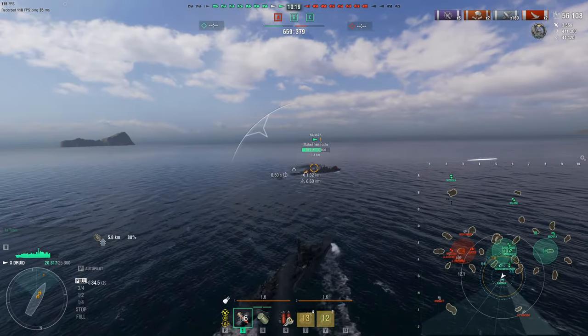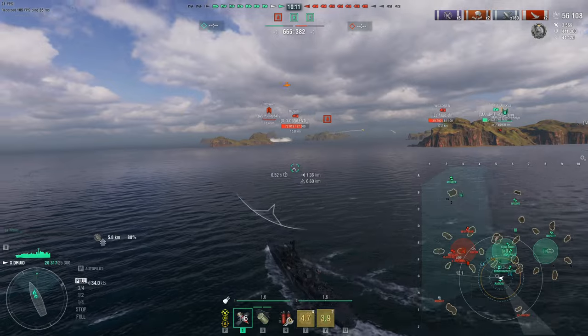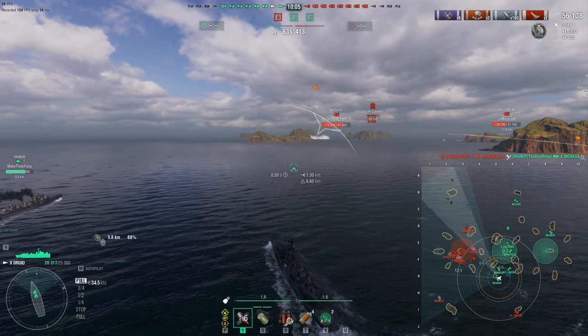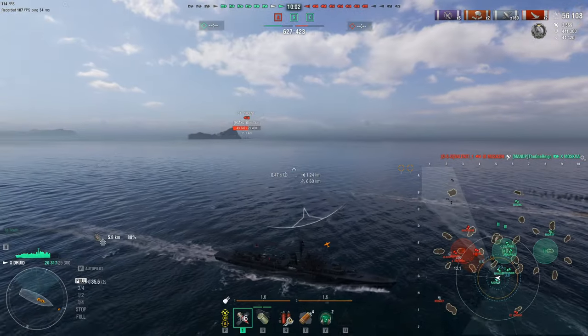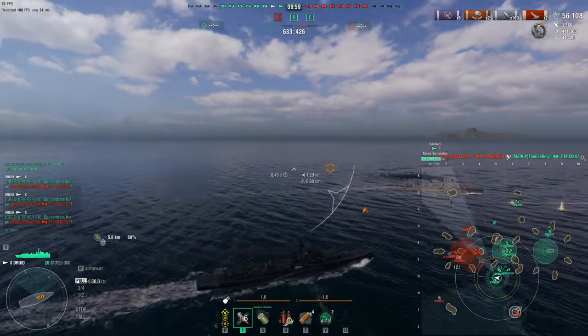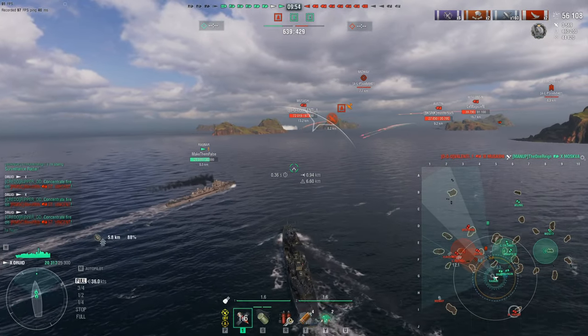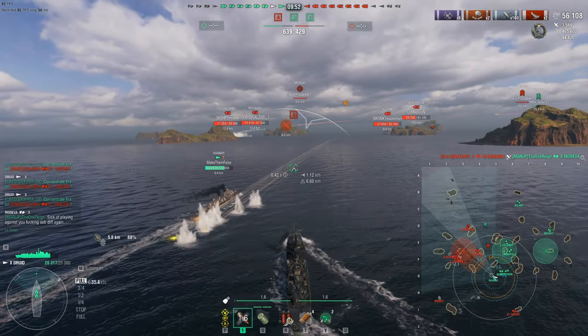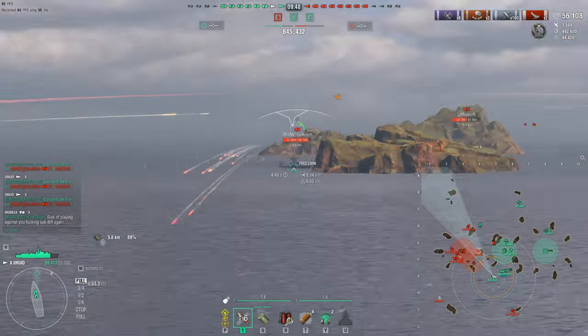Next threat is probably going to be the Austin. St. Vincent is probably still behind the island there. Driving in formation is also a great aspect — strength in numbers. You want to maintain distance so you're not torpedoed or bumped, but also close enough proximity where you can smoke up your teammate and provide overwhelming firepower and support. Because if two Destroyers are shooting, this Austin won't know who to shoot at.